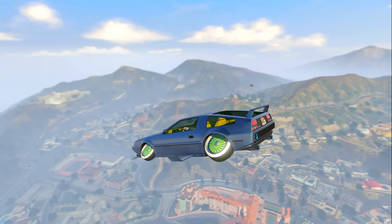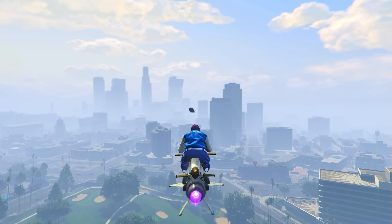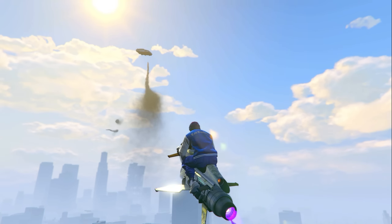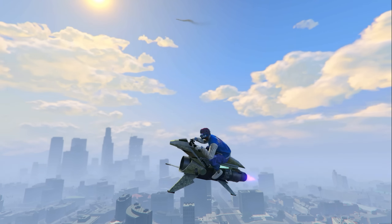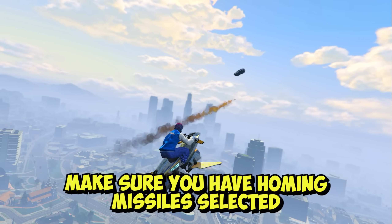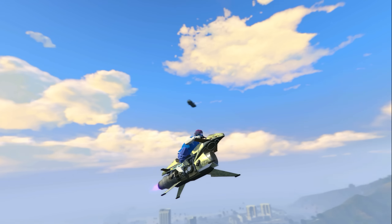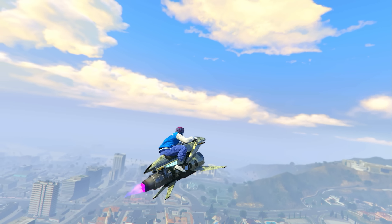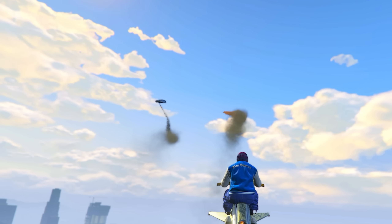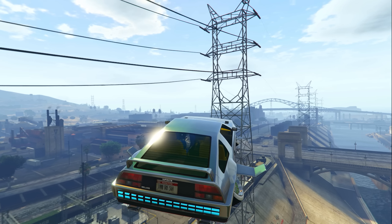Once you're doing this motion, you'll notice that whenever somebody shoots missiles at you, you will dodge basically every single one of them. But every once in a while, there's somehow going to be a missile that hits you, and in a Deluxo it only takes one missile to blow you up. To eliminate this, while doing this trick make sure you have your homing missiles selected, try to lock on to whatever enemy you're running from, and take them out — I promise if you lock on, you just shoot your missile and you're going to take them out.